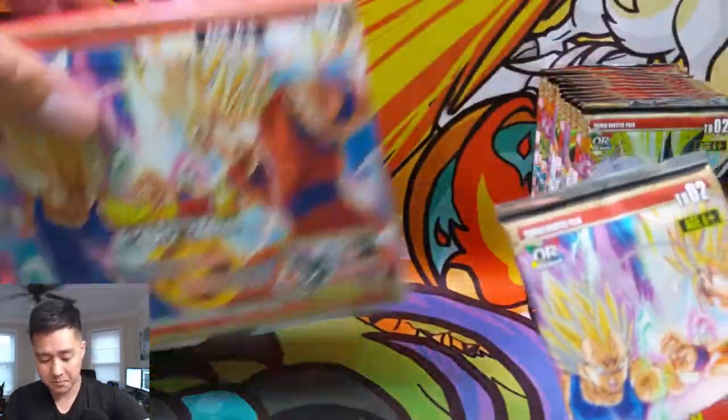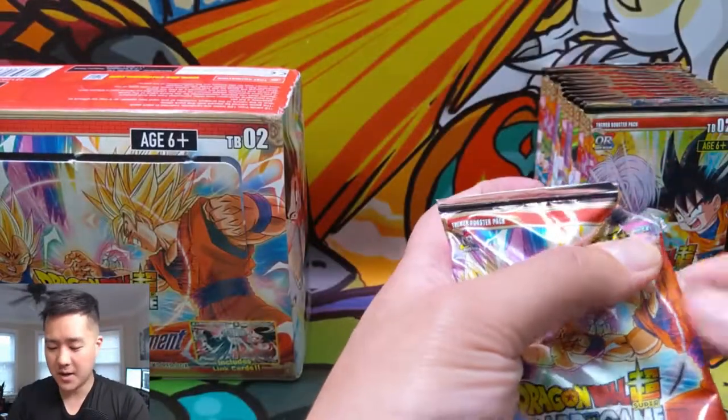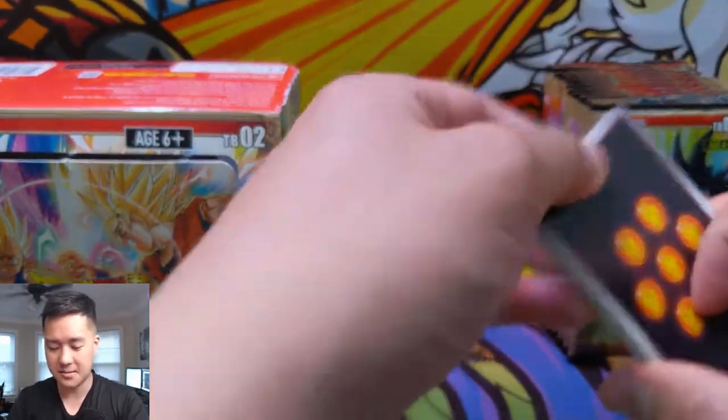This is kind of like the warm-up. I don't know what the box looks like. Let me know in a comment what you would like to see next. I'm kind of leaning towards opening another box of Dragon Ball Super, because we do have a box of the Destroyer King set, which is absolutely insane. It has some super expensive cards that I'm looking to pull.